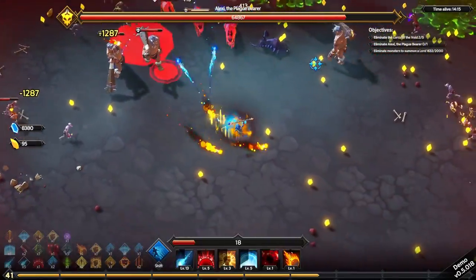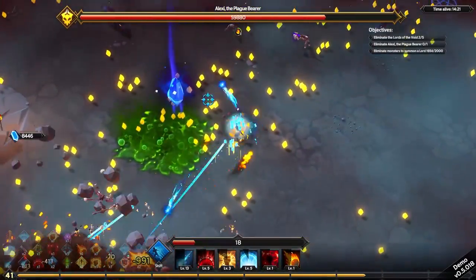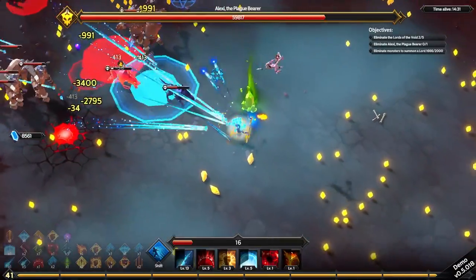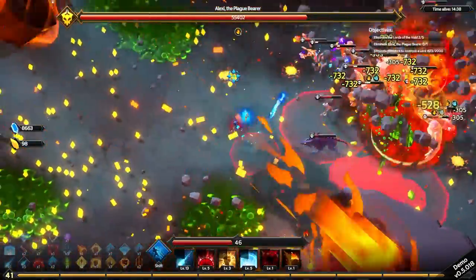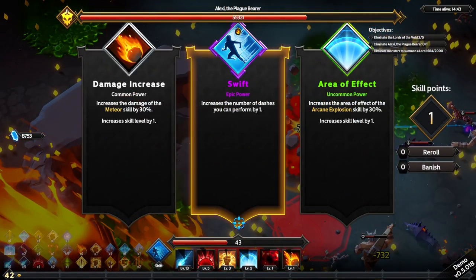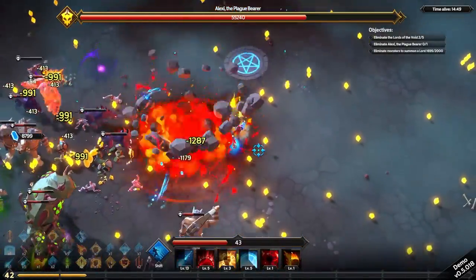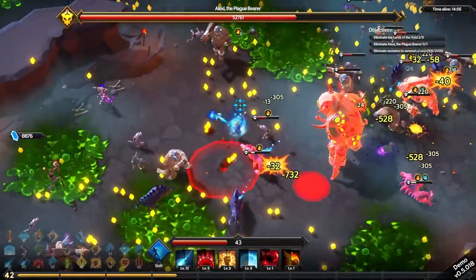I'm at like 90 yellow crystals, so I might actually be able to get that staff. And we did kill that other Alexei. I don't actually know what that does — that might just be a bunch of metacurrency if it's just the blue crystal. Swift — ooh, I like Swift. So that means I get two dashes, which is going to be kind of great for getting around things. We might survive for a while yet.